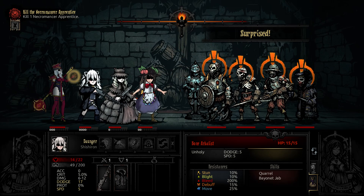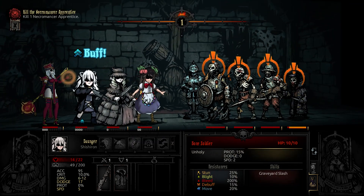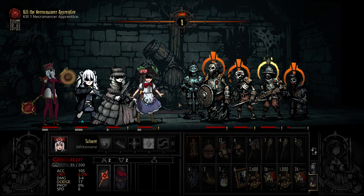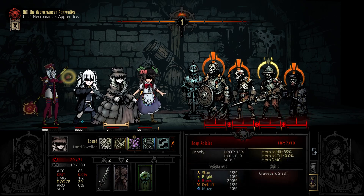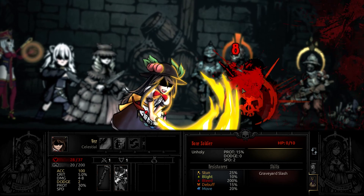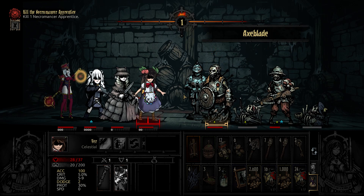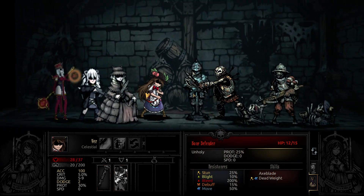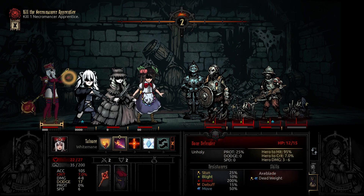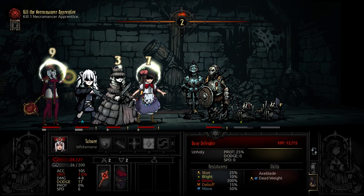More scallywags — whatever will we do. I was hoping for an insta-kill, you let me down, girlie. She actually hit with her bite for a change — I'm impressed. Hit the celestial, she can take it. And focused hit — perfect. Our level three Redmane is going to carry the day on this one probably.